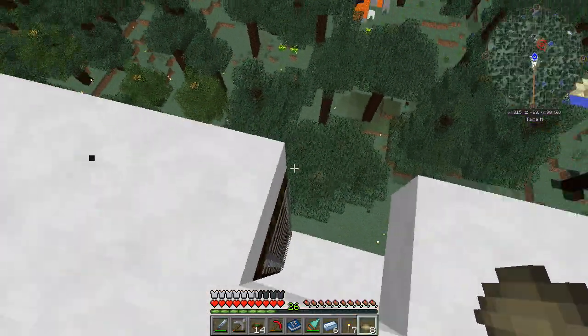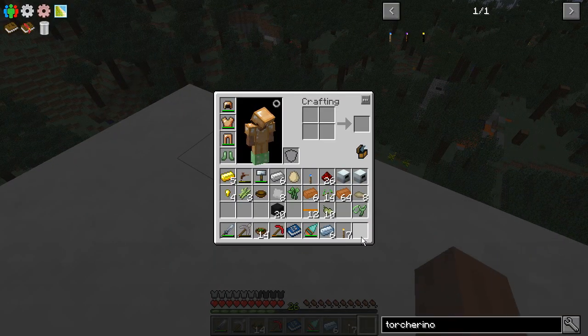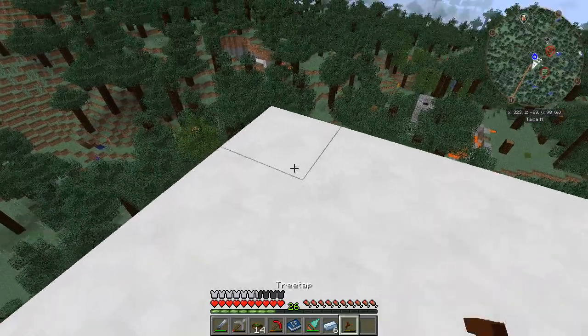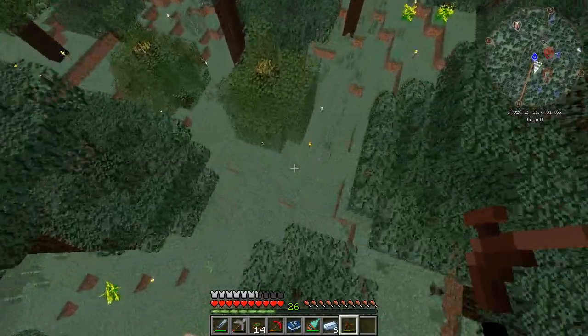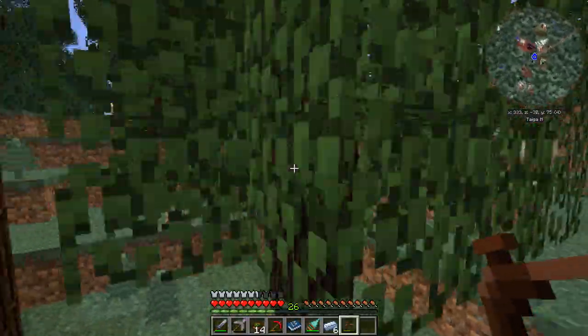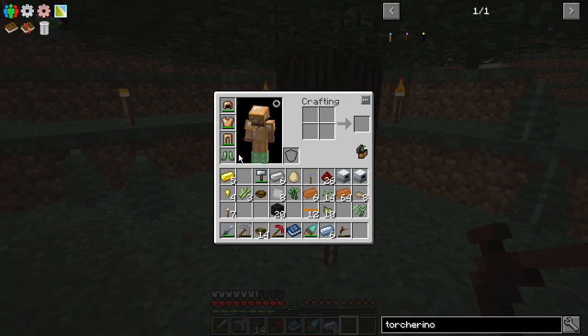Anyway, that is your rapid fire introduction to the Tortorino. Now that we've got the Tortorino together, let's grab our tree tap and run down here. The real trick is to end up under a tree so when you bounce, you don't bounce as high. I'm getting used to these — these boots are amazing.